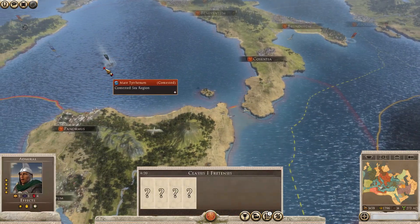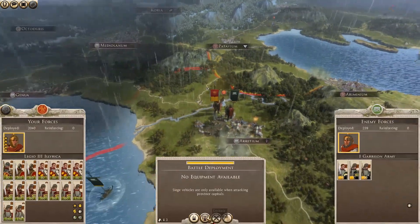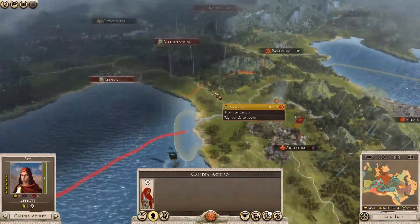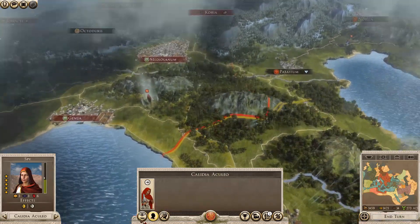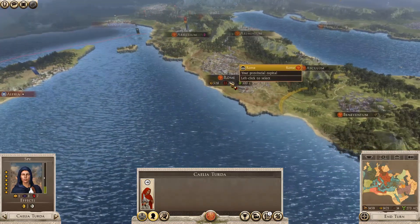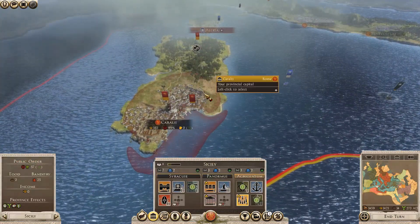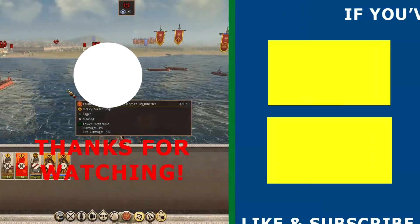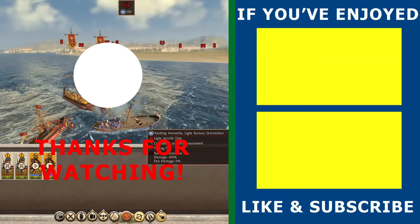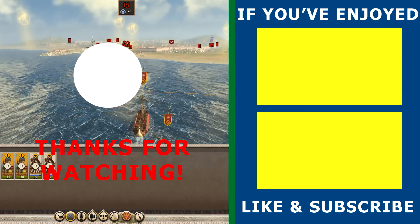I'm going to wait here for now with this guy, and this unit's going to go up and take the last bit. As soon as we take this, these other units should disappear, hopefully. He's kind of backed off a little bit for whatever reason. The settlement is mine. Let's move you back up here. This guy's moved slightly off, which is fine. I'm not getting much money at the moment — I think it's just because I've got so many armies pushing out, so I just need to watch what I'm doing so far.